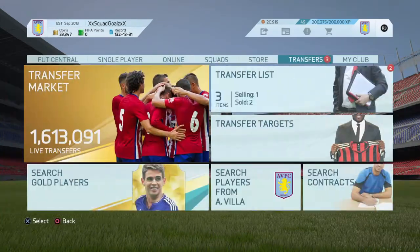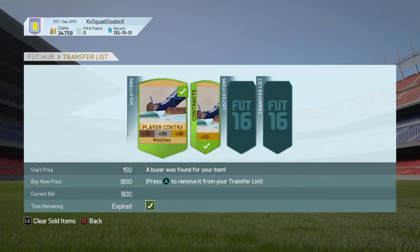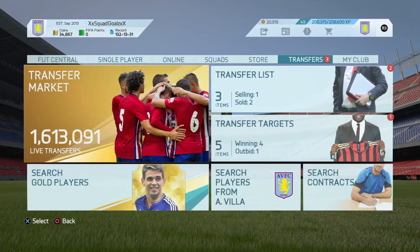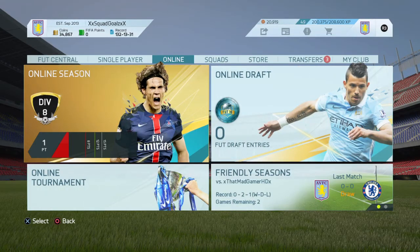Right, have they already gone? Two of them are already gone! Look — told you, three of them are gone straight away. You do get about five or six of them, so it's a couple of easy 2k to 2.5k coins, something like that.